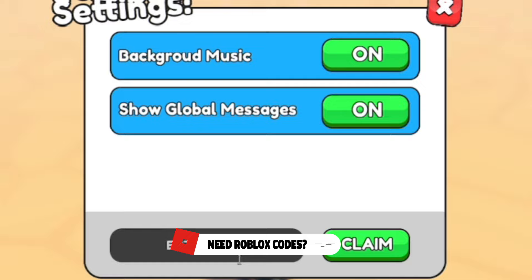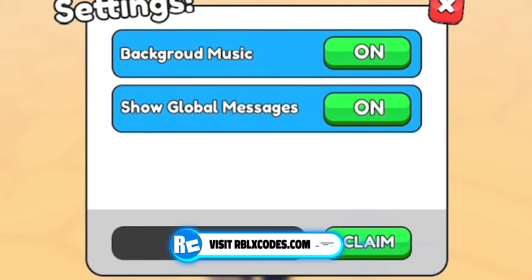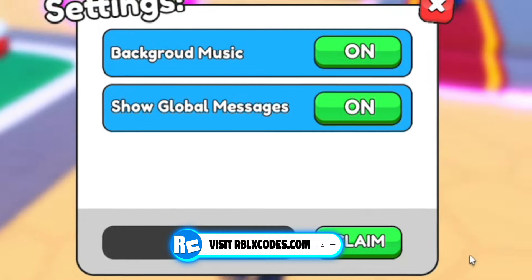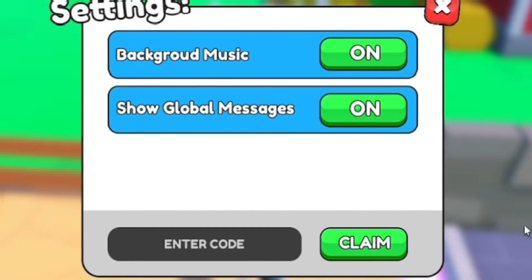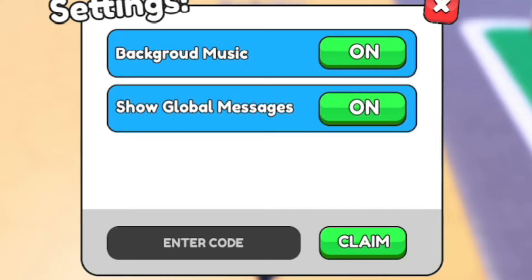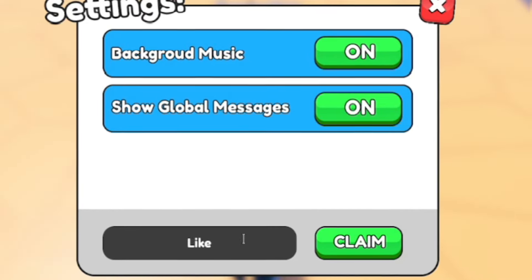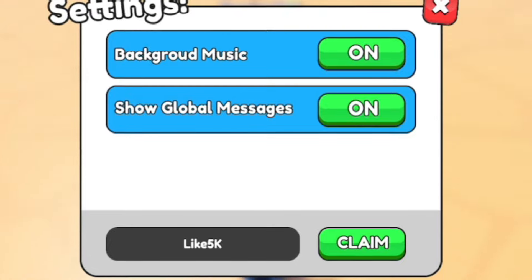After code new, go ahead and redeem the code: like3k — that's L-I-K-E 3K. After that, let's go ahead and redeem the code: like5k — L-I-K-E 5K.